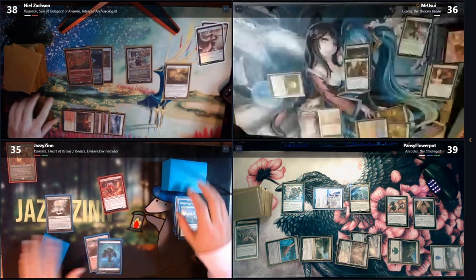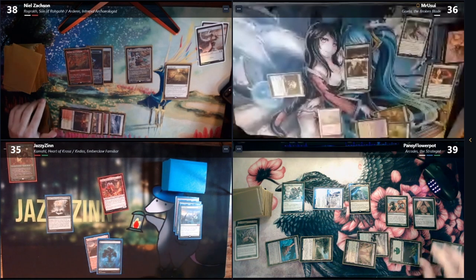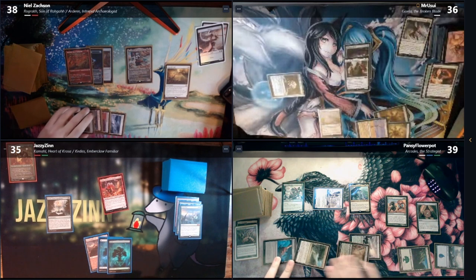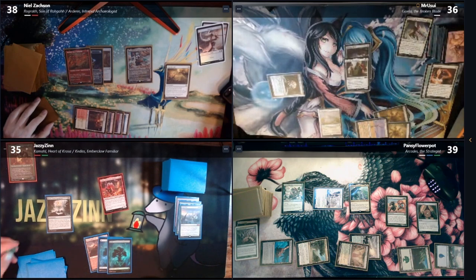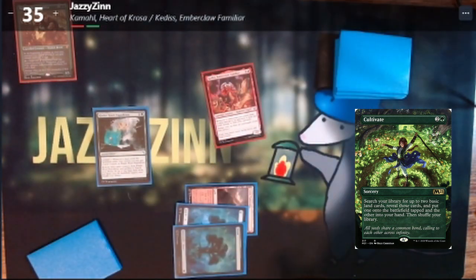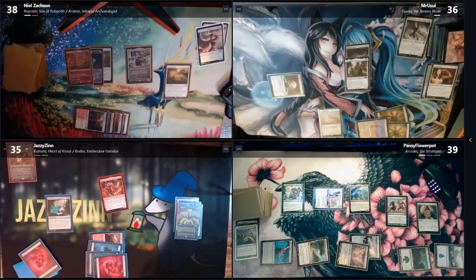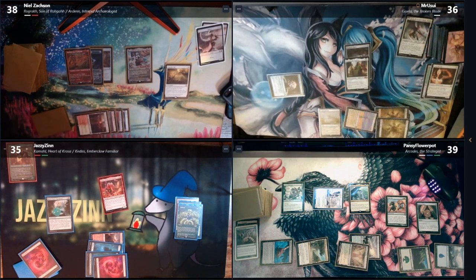Four damage. They take three. Untap, upkeep, draw. Zach, who shuffled your deck? Notice how we made him cut on stream and this happened, guys? Land, get a counter. Tap three for Cultivate. It's cultivating — Mountain to battlefield, Mountain to battlefield, Mountain to hand. Get another counter. He's caught up to Matt in lands. Well, one of them's a Karoo. You got the best land in the game, man. Karoo's a legend.